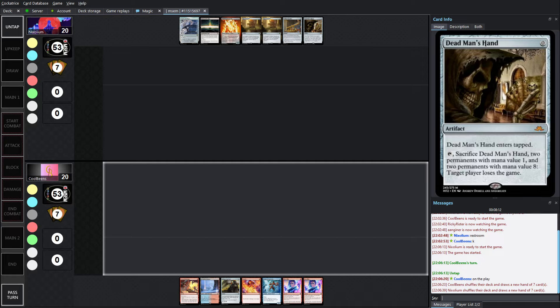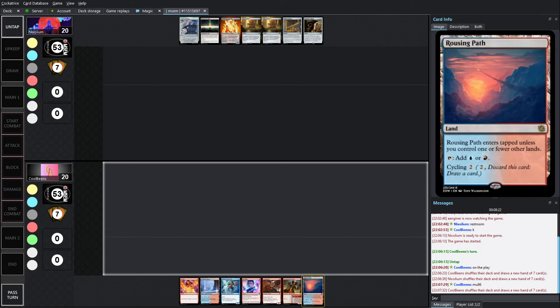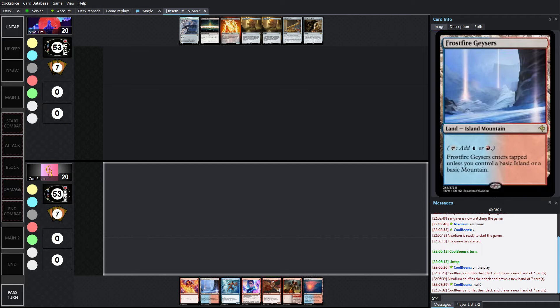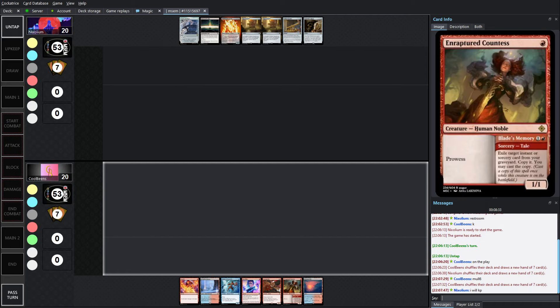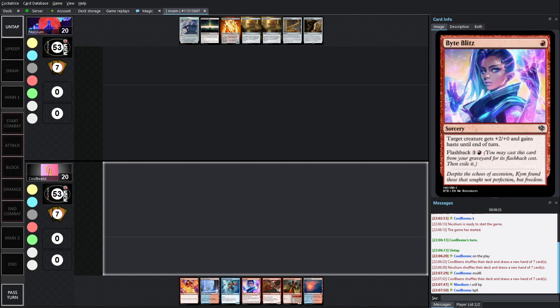Looks like both players are staring down their hands. Cool Beans is going to have to make the decision and ultimately decides to go to 6 — I imagine it's to find more prowess cards. This actually looks way better: a Rousing Path, a Frostfire Gazers, though it's going to enter tapped unless we get a basic. We've got Seeker, Fae, Countess, and then Scorch and a Bite Blitz. Keeping 6. Nyx is keeping the 7 — I would have been very surprised to see that hand get sent back.